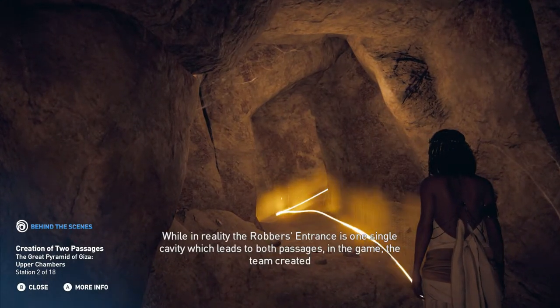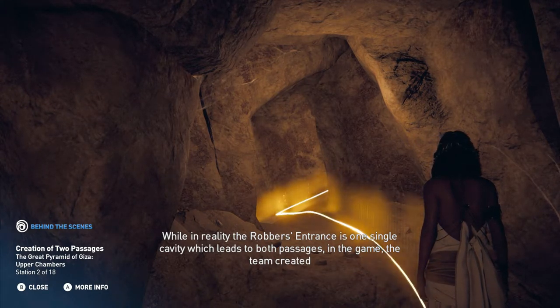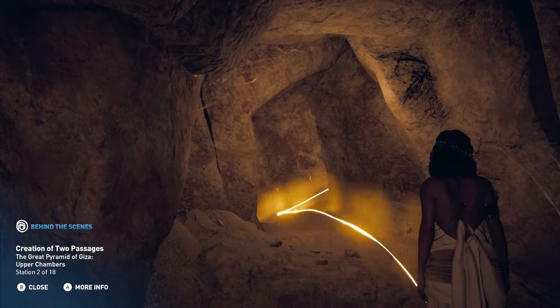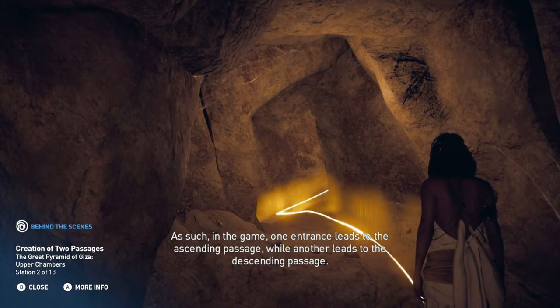While in reality the robber's entrance is one single cavity which leads to both passages, in the game the team created individual accesses to either passage. As such, in the game one entrance leads to the ascending passage, while another leads to the descending passage.